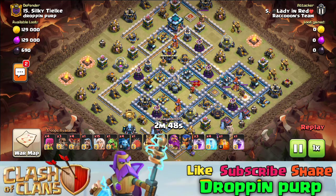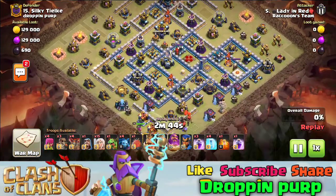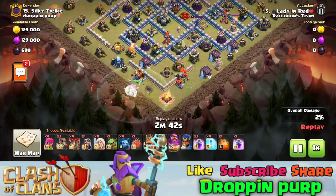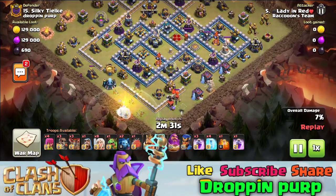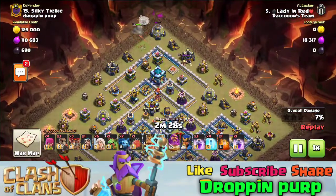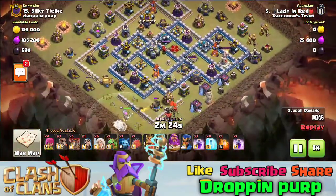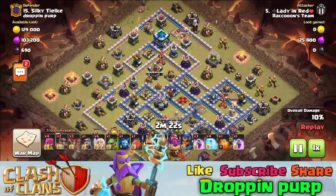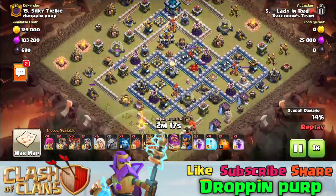The attack starts here. You can see the warden and 4 healers deployed. You can drop 5 healers — you can use the warden and go to the center. The queen also starts here. You can take the queen on one side and the warden on the other, with the royal champion on the left side.